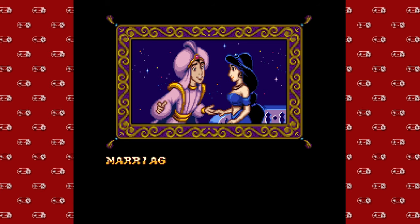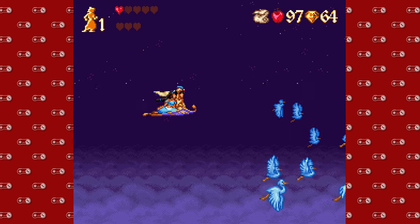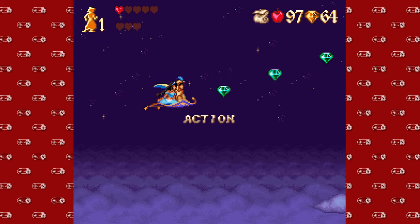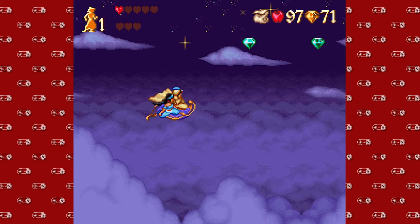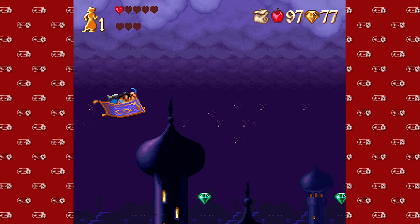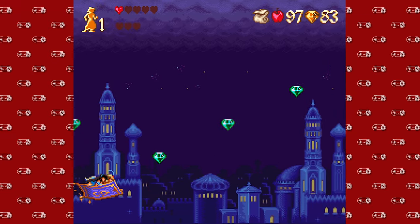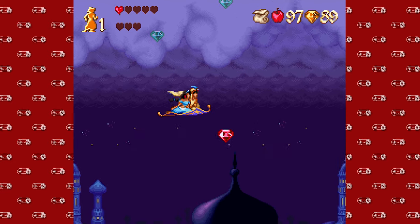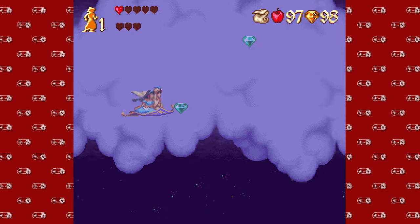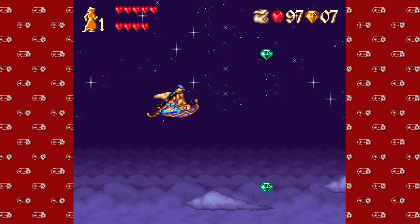I'm not entirely sure how high we are in the sky that there are birds flying up here, but those are drones, so technically robots can fly as high as they want. So we come into this mission with one heart, but thankfully there are no enemies. This is just kind of a bonus stage where you can load up on gems — flying all around Agrabah as we listen to A Whole New World. You can see the cityscape down below. Getting a hundred gems, like I just did, gets me a full life and an extra heart, so that's really nice. We'll go into the next mission with almost 10 hearts.